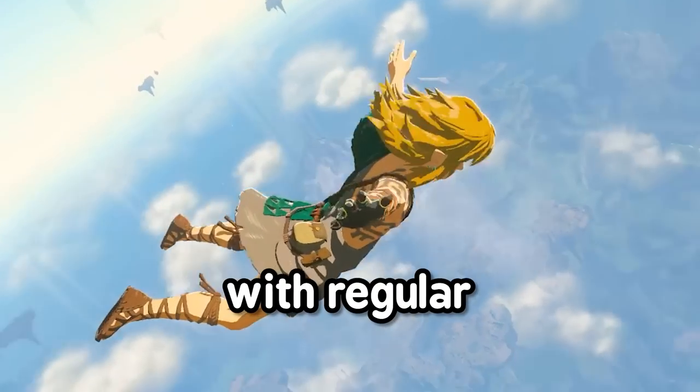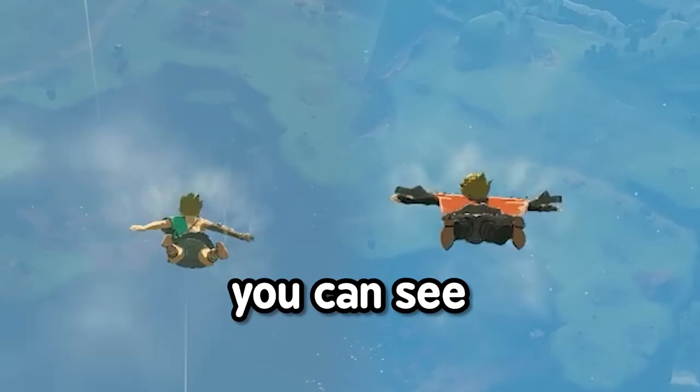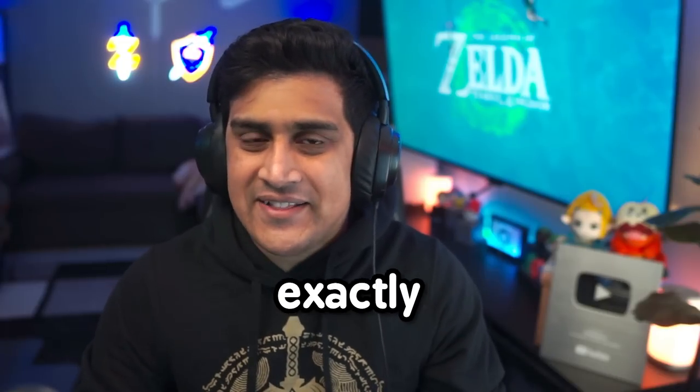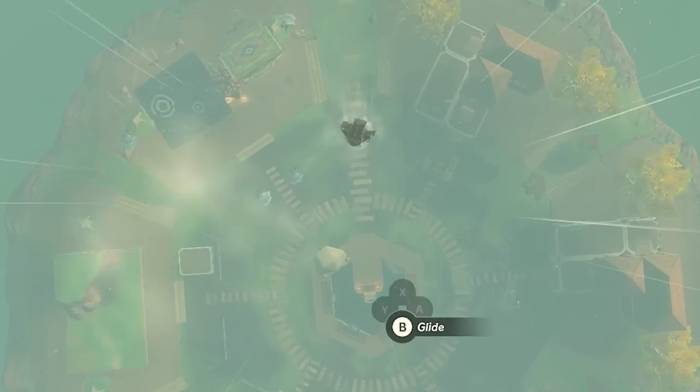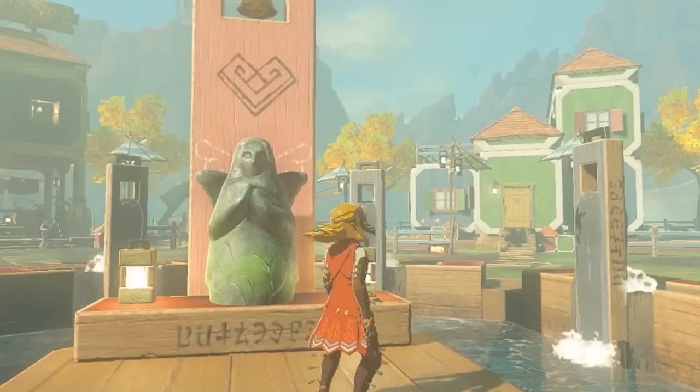This is what it looks like when you skydive with regular armor, and this is what it looks like when you skydive with the glide set. You can see how fast you're moving in comparison, and I'm going to be showing you exactly how to get it and get it pretty quick. Stick around to the end of the video because I'm going to be showing you the secret set bonus that this armor gives you.